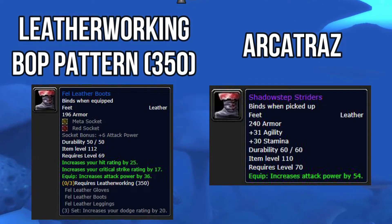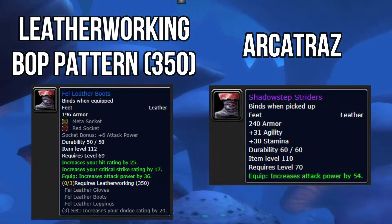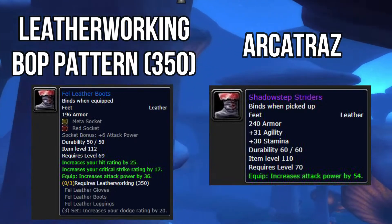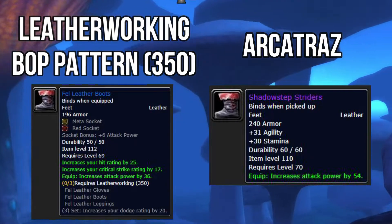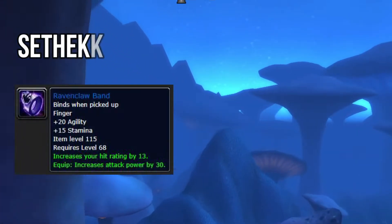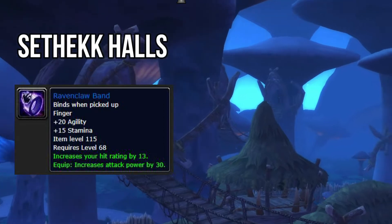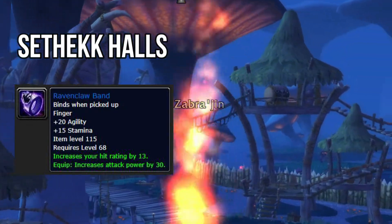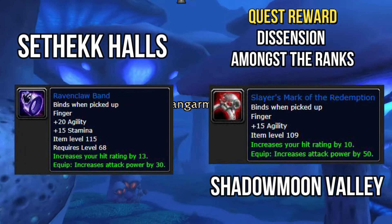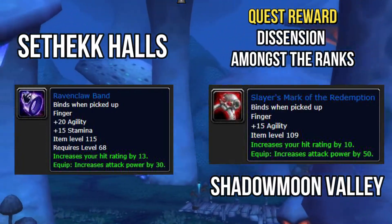The Alcatraz boots don't have hit rating, but it's another option. Alcatraz is a higher-level dungeon, but everybody will be reasonably geared transitioning from classic to TBC, so you shouldn't have an issue. It's a 25% chance drop rate. For rings: one comes from Sethekk Halls off the Talon King with a 70% drop chance — 15 stamina, 20 agility, increases hit rating by 13, increases attack power by 30. The other ring is your Slash Mark of Redemption, a quest reward from a quest in Shadowmoon Valley.